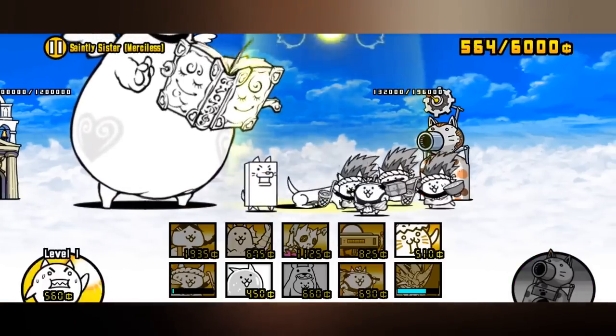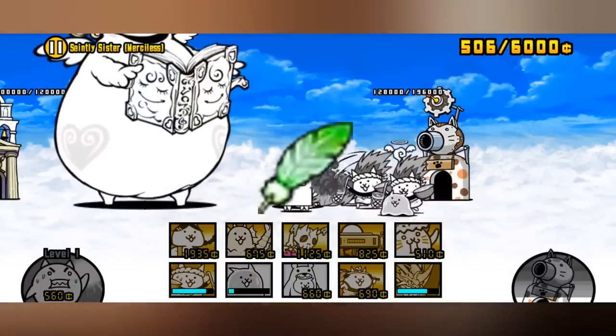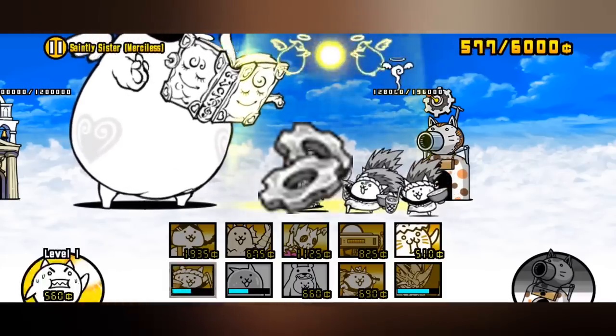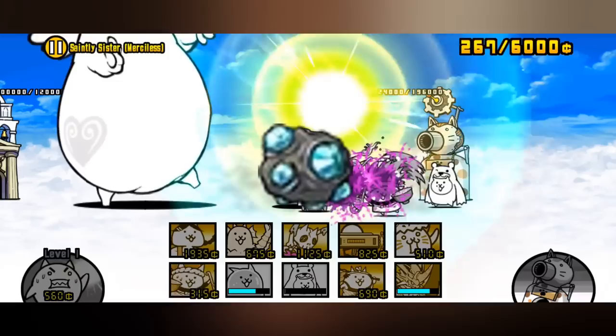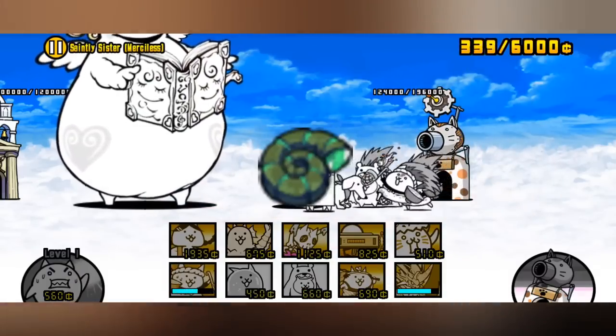In order to get a level 30 Curse Blast, you're going to need 269 Bricks, 112 Feathers, 260 Coal, 108 Sprockets, 111 Gold, 115 Meteorites, 111 Beast Bones, and 12 Ammonites.